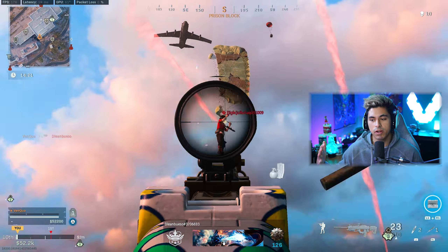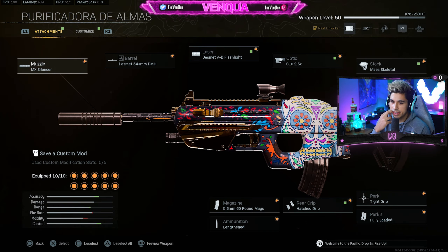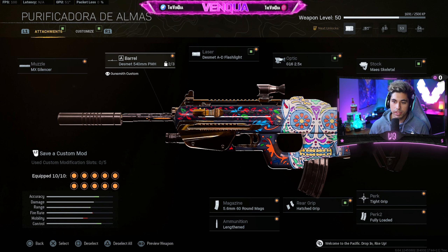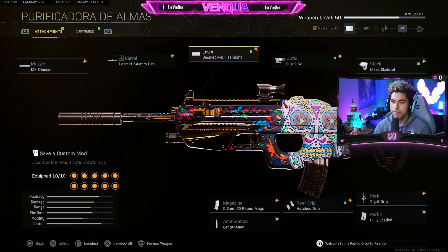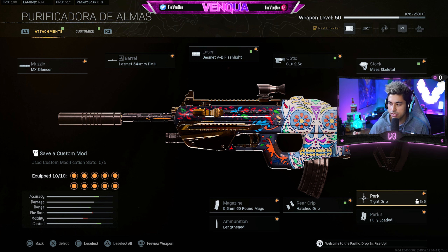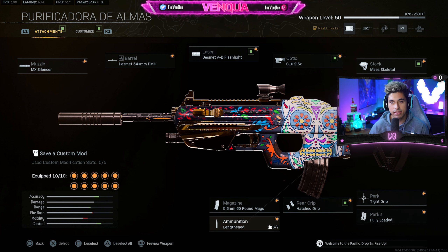These attachments will probably be best if you're playing it on a resurgence map, a smaller map. In terms of the attachments: the MX Silencer, the 540 PMH barrel. There is a laser on this gun — I'm pretty sure no other Vanguard guns have lasers — but you're going to want to put the flashlight on there, it gives extra recoil control. It is kind of bugged right now; the flashlight lights up your screen a little bit, you might see it in some of the gameplay shown in this video, but hopefully they fix that. Use the Desmit AD Flashlight, 2.5 optic (optics are up to you), skeletal stock, tight grip, Perk 2 fully loaded, hatched grip, 60-round mags, and lengthened ammunition.